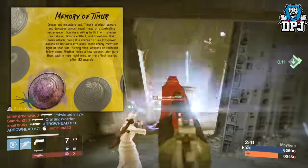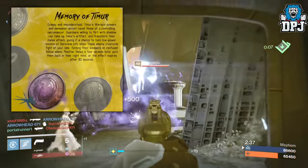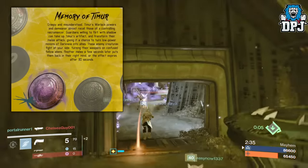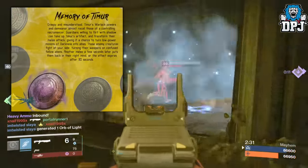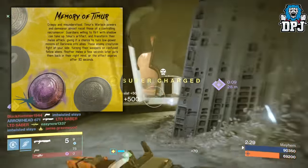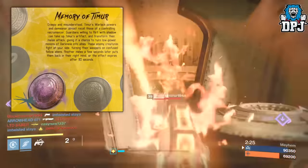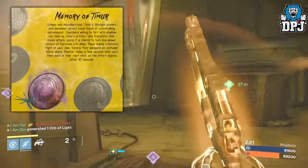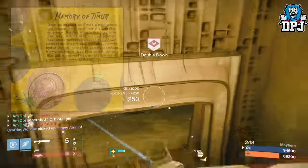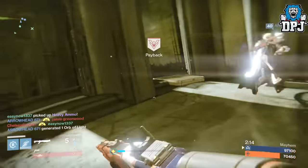The next artifact speeds up the supercharge of nearby allies. Then we have the Memory of Timur — this artifact transforms your melee attack, giving you the chance to turn low-power minions of the Darkness into allies. These enemy creatures fight at your side, turning on their confused fellow enemies. Another melee a few seconds later puts them back in their right mind, or the effect expires after 30 seconds.